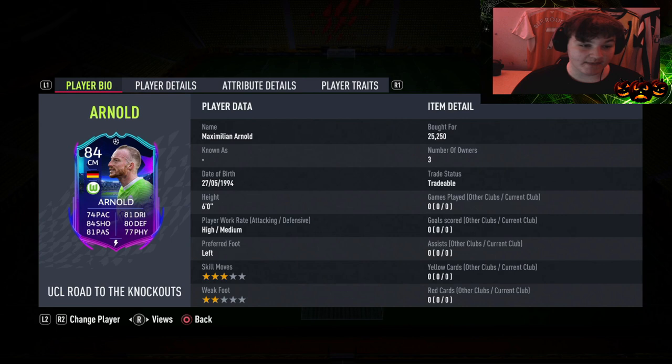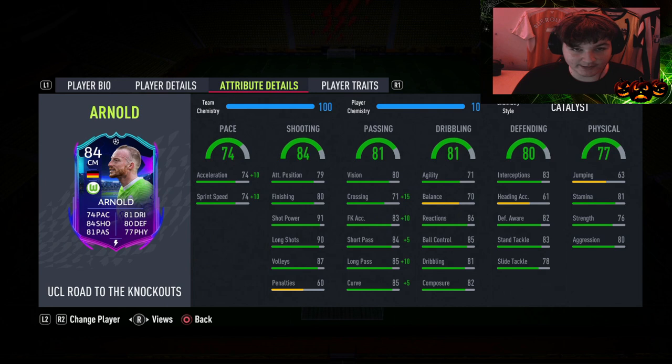Today we're looking at the 84-rated Road to the Knockouts Max Arnold card. We'll put a catalyst on him so he goes to 84 pace, which means he's only three physical off of Elite pace. It's either a catalyst or a shadow - personally you just need that plus-10 pace boost. The reason we've gone for a catalyst over a shadow is his defending is already good enough. We're going to play him as a right CDM in a 4-3-2-2.